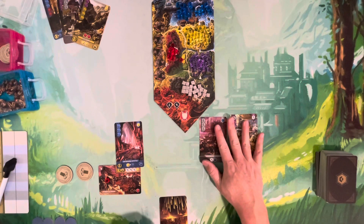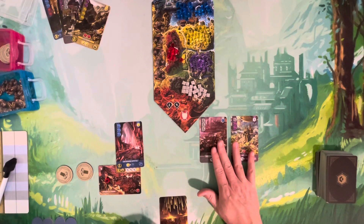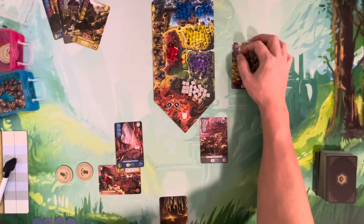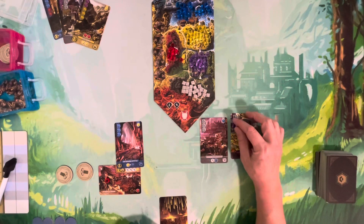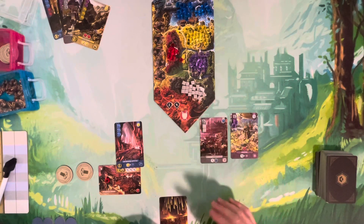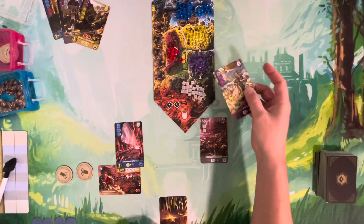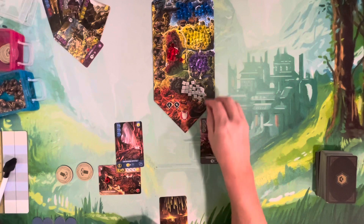A card under construction is locked there until you build it. But if you're desperate for a resource, you can recycle a card that's under construction — losing any resources already placed on it. For example, if I had two purple on one card but couldn't finish it, I could recycle it, gain its recycling resource, and use that to complete a different card.